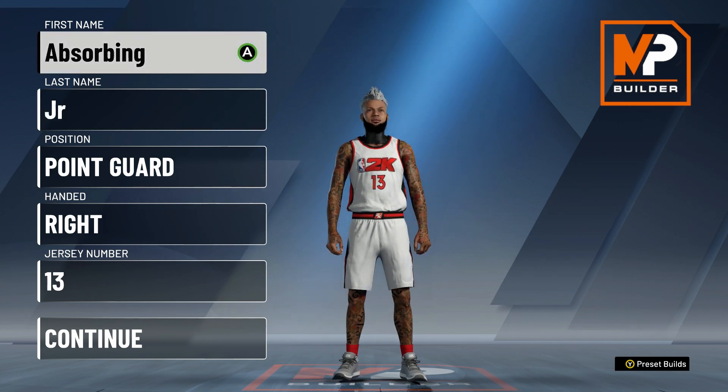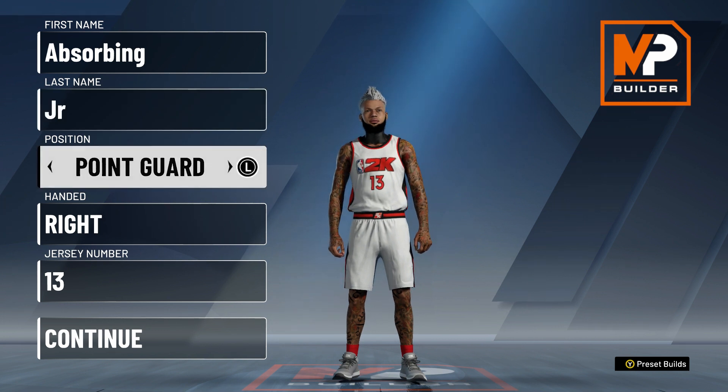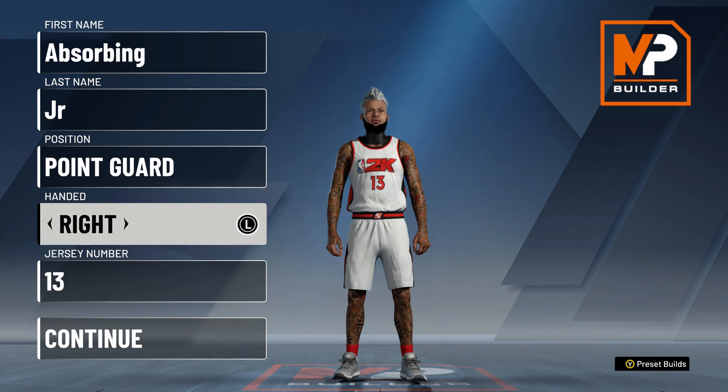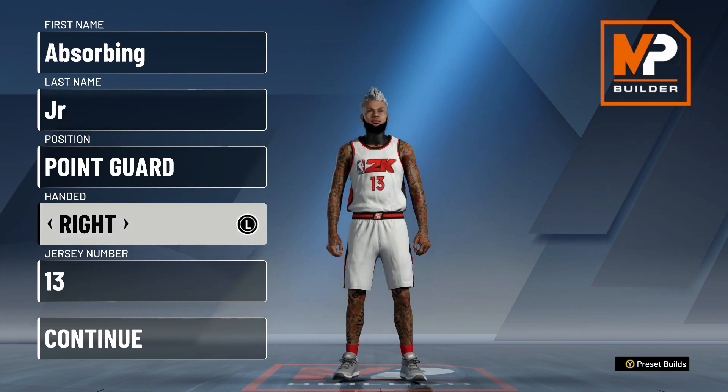First, the name — you can do whatever you want. I have my name Xorbing, last name Junior. Position, obviously, point guard. I feel like that's what you always got to make if you're going to be a guard. I don't see that many shooting guards around, but I made a point guard. For handedness, I don't really like left-handed shooters, so I made a right-hander.